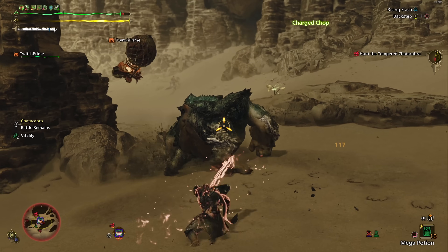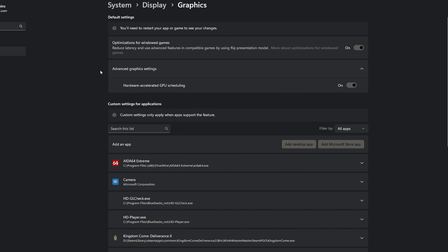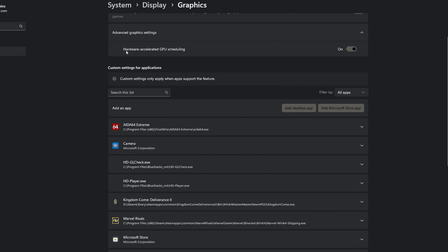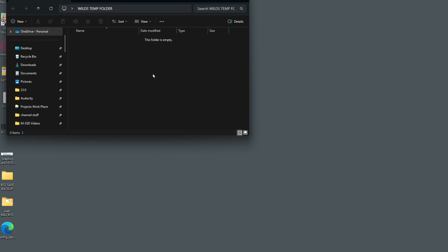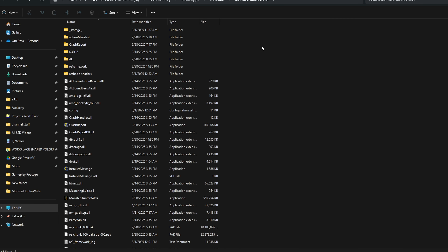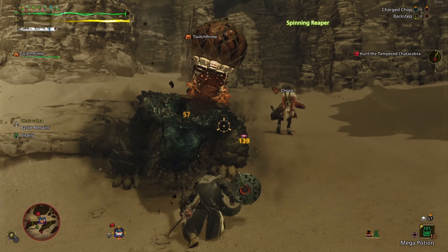Before you start messing around with your computer, you're going to need three things. First, turn on Hardware Accelerated GPU Scheduling, which you can find by going into System, Display, then Graphics, and under Advanced Graphics Settings, turn it on. Second, you'll need one temporary empty folder for downloading files. Third, have a folder open with the game's directory — locate this by opening Steam, clicking on Monster Hunter Wilds, clicking Manage, and then Browse Local Files.